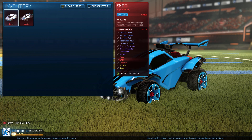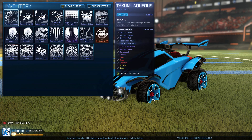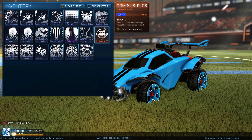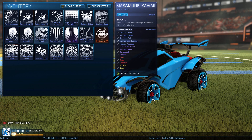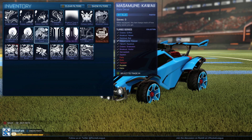There's my painted sky blue bodies — we got the Endo and the Mantis. We got all the decals from the last three crates that are painted. I do have a Cobalt RLCS decal, but I'm not really interested in collecting those. I think I might even stop collecting the painted decals in general because I'm never going to use them, ever.